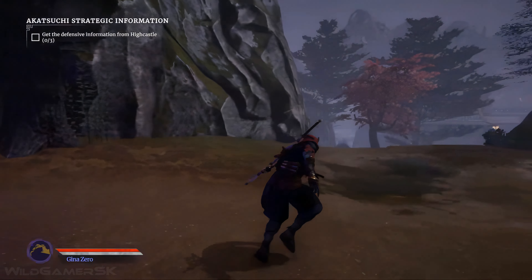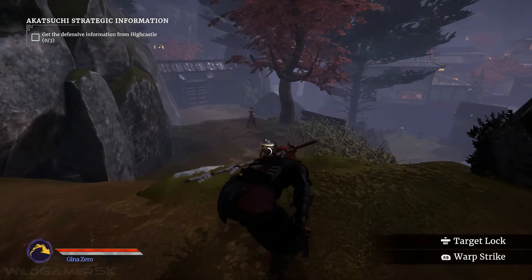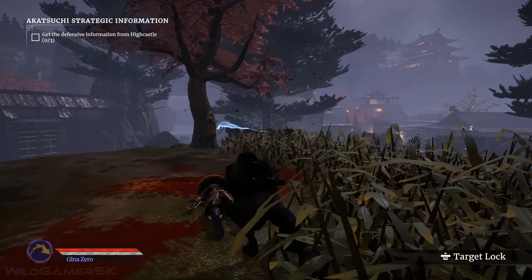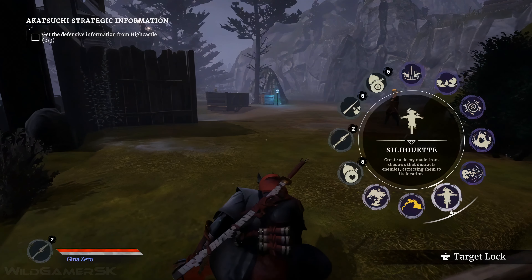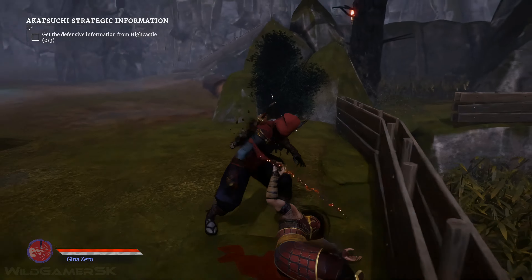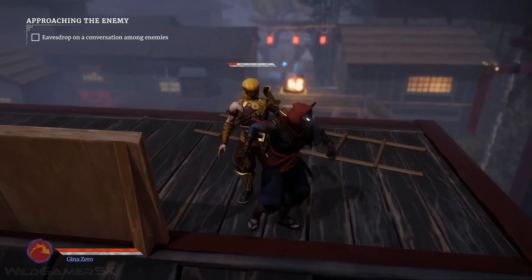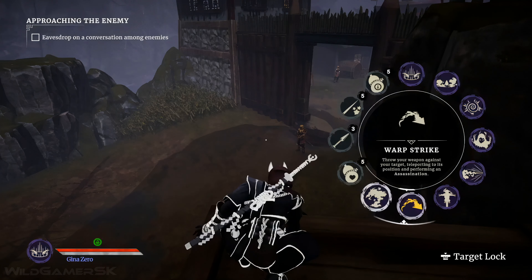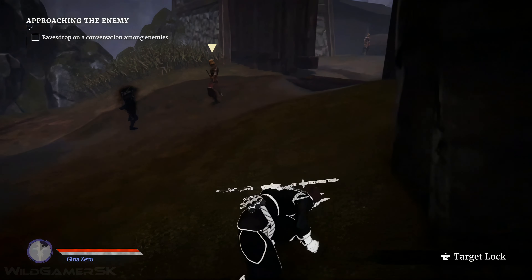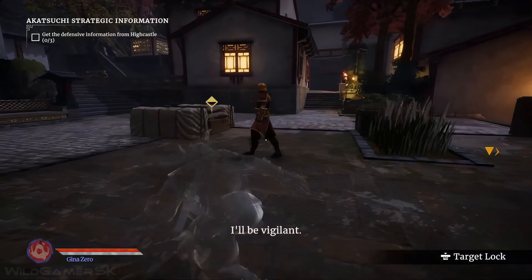As a ghost, control the shadows at your will and make your enemies fear what they cannot see. Master the use of your shadow powers, fully committing to remain unseen. Shadow powers are key to the Aragami series and one of its unique elements. Use Shadow Pull for pulling a nearby vulnerable enemy towards your position and triggering a knockout. Use Warp Strike to teleport close to a vulnerable enemy and trigger an automatic assassination. And we have some classics back, like Silhouette, to create a decoy made from your shadows to distract enemies around. Or Wraith, which allows you to turn invisible for a short time.